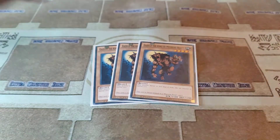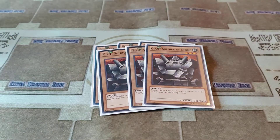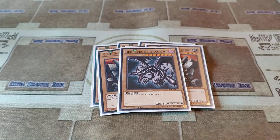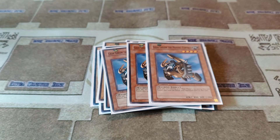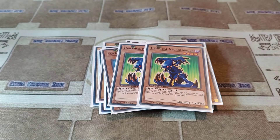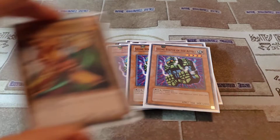First up: 3 Gazelle, 3 Giant Soldier of Stone, 1 Red-Eyes, 2 Three-Headed Jido, 2 Berfomint, 3 Gear Golem, 2 Hannibal Necromancer, and 3 Stone Statue of the Aztecs.